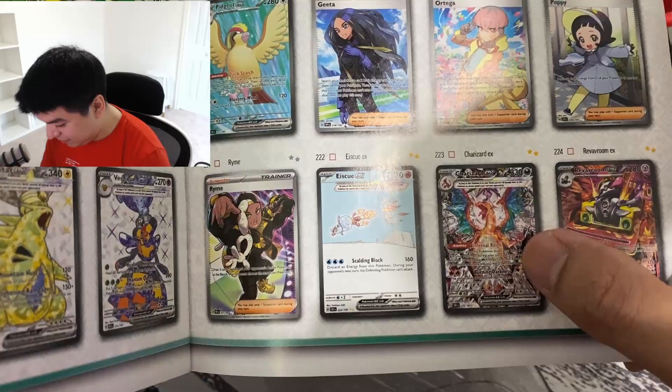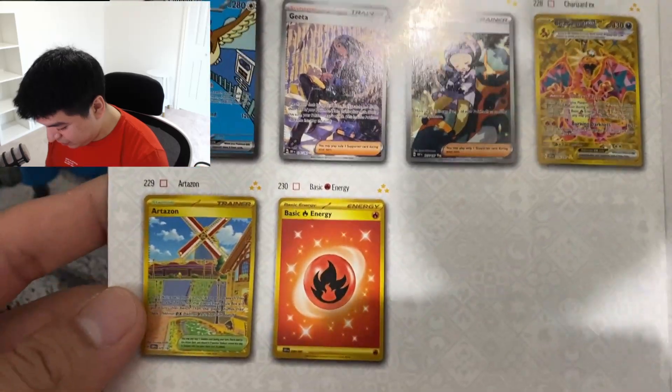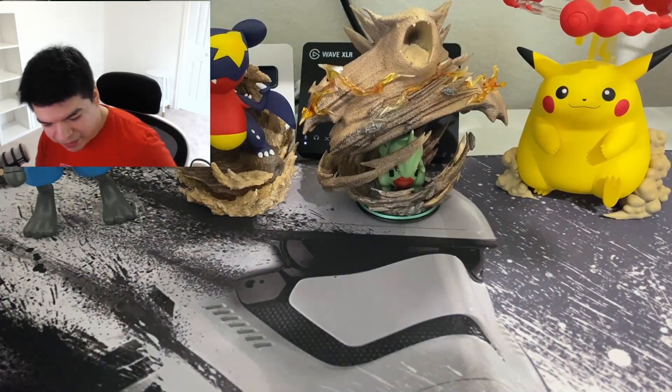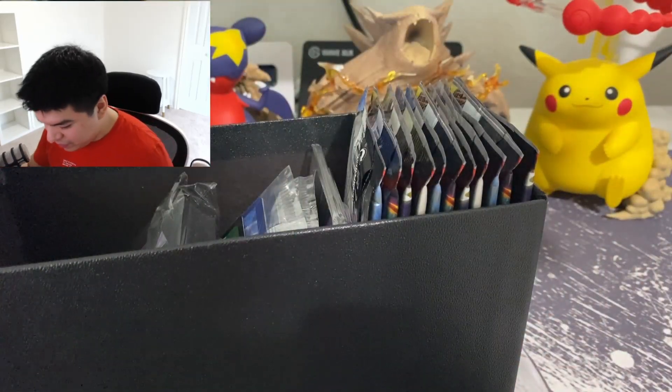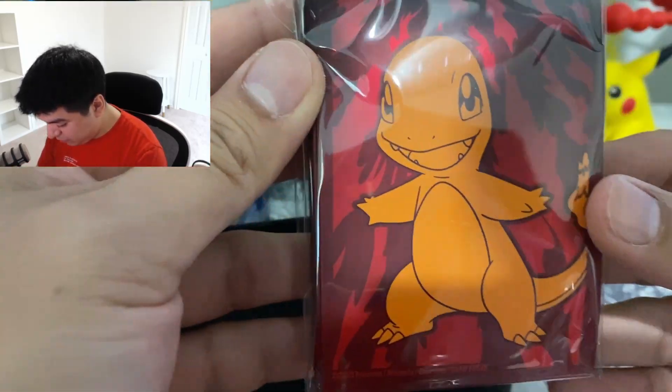I think the Ice Rider is way cooler than the Charizard EX Terastalize card. These are the golds - the three golds - and the Geeta one is one of the worst Elite Four members in my opinion, probably the worst one actually. Kind of sucks in battle.